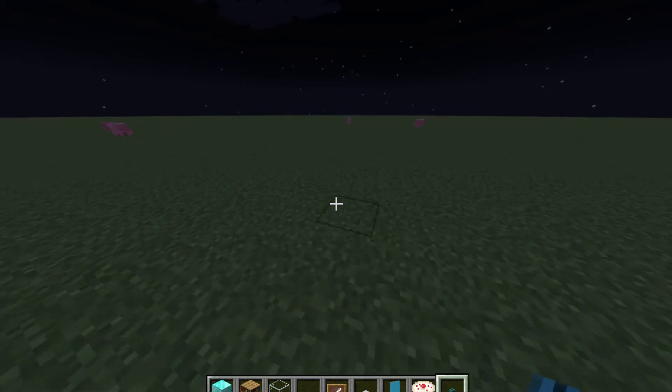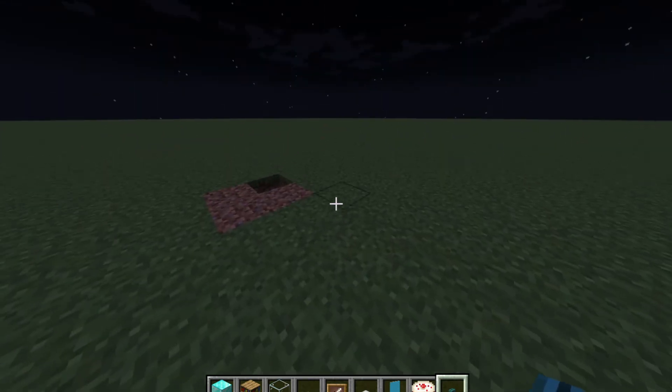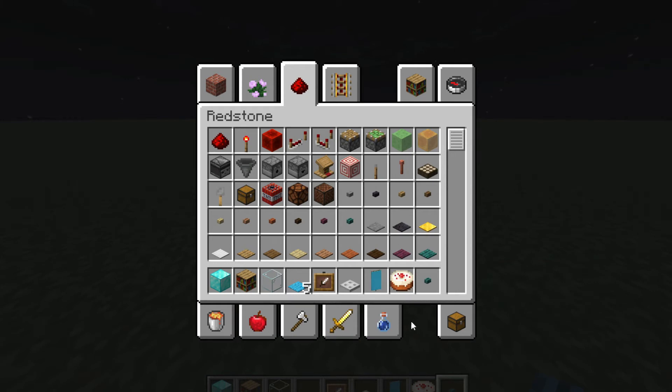Cynthia, how do you drop stuff? Don't you like click on the item? Press E. Yeah, but it's hard to get it to do exactly what I need. I want to put the trapdoor in there. Don't you just do this? Yeah, yeah — go, go, thanks.